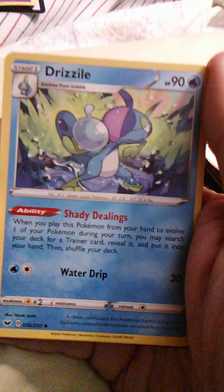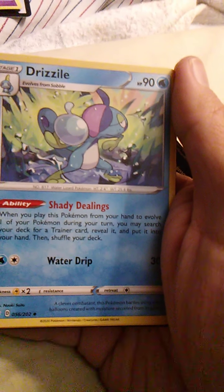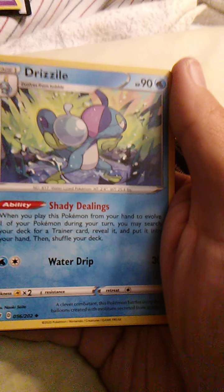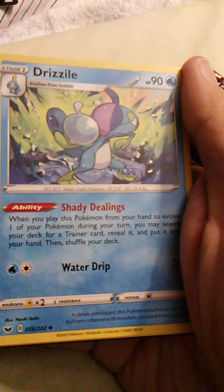Drizzile — I believe that's the middle evolution of Sobble. It goes Sobble, Drizzile, and Inteleon. Shady Dealing — oh yeah, it says Sobble up there. And Water Drip. That's cool.